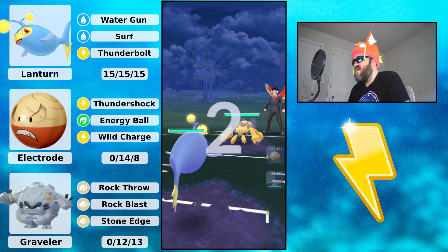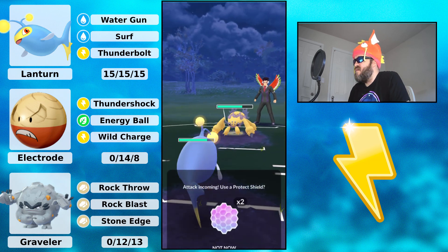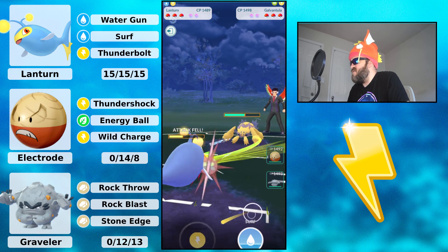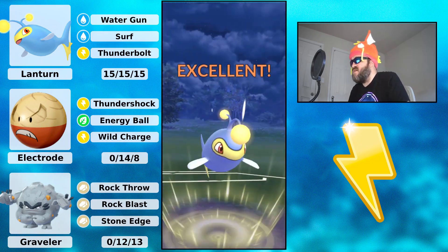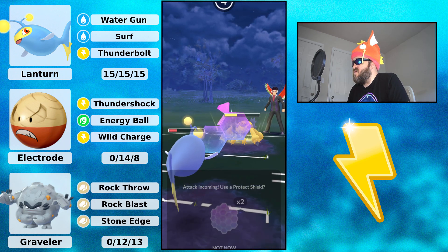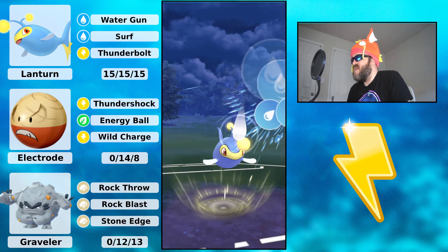Moving to the next battle — Lantern into Galvantula. They have access to Energy Ball but it's not the worst matchup. Water Gun attacks are doing a lot. I know it's going to be a Lunge, so I take it — it debuffs me, but that's okay. I throw Surf into Galvantula. My opponent uses CMP timing with an attack.